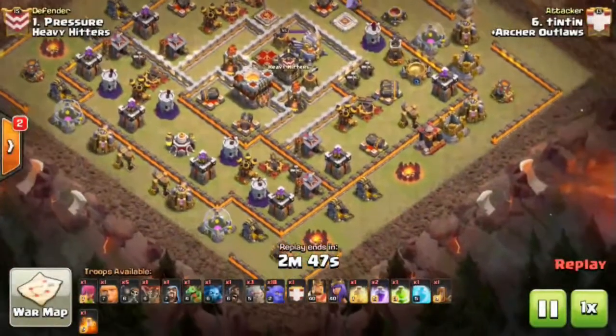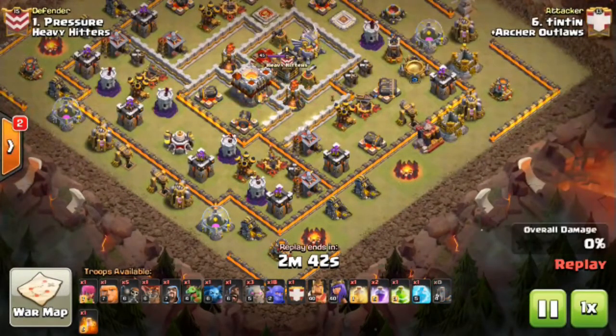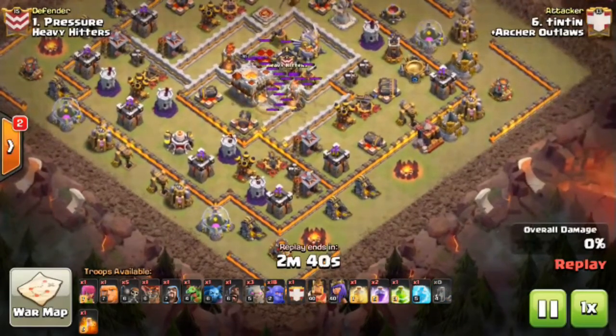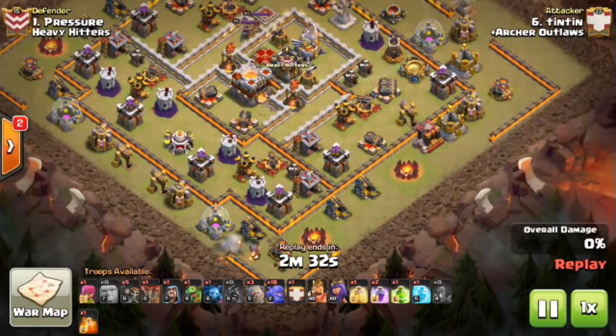First up we will have TinTin coming in with the two-star on the 10v11. This was a fresh hit early in the war, so it was huge when he was able to pull this out. It allowed us to save a bunch of Town Hall 10 attacks, which later turned into the ability to go for 10v10 triples, allowing us to secure two of those.